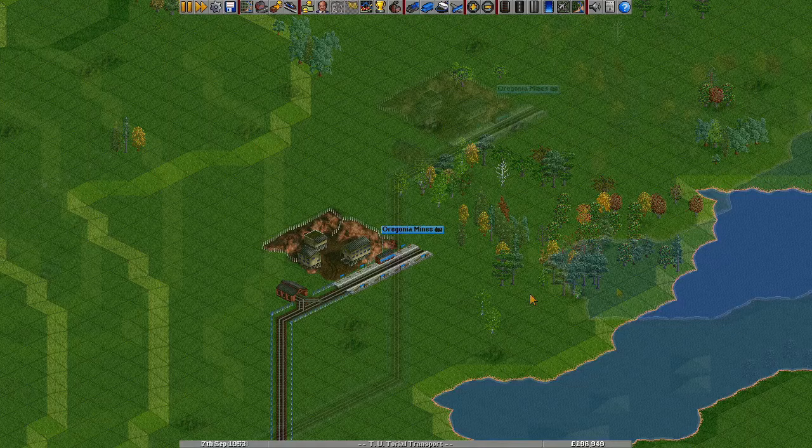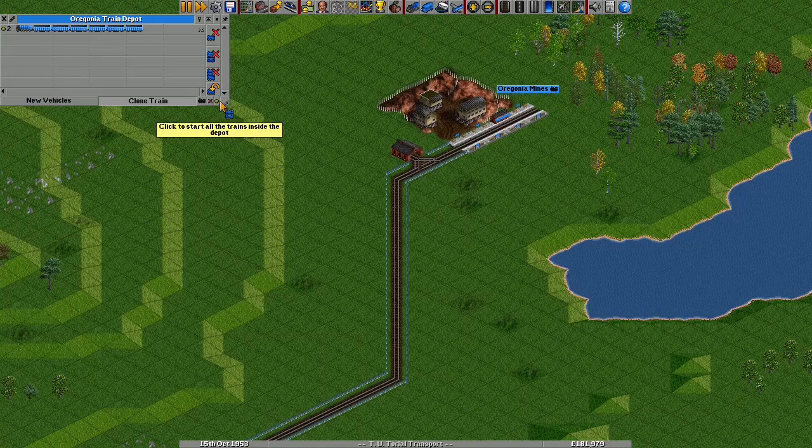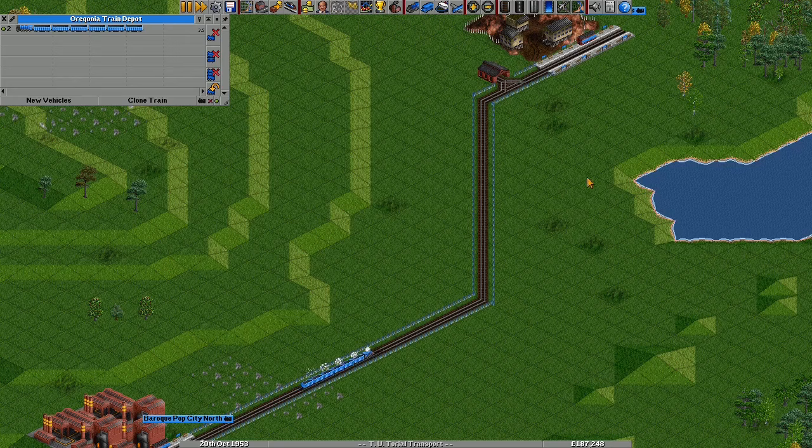I need a second train. I can build another by opening the depot, finding my existing train and Control-clicking on it with the clone train tool to clone it and share the orders. When I click start — what's this? My new train refuses to move. This is because, like a real railway, the railway in the game is divided into blocks, and each block can only have one train in it at a time. Currently we don't have anything dividing up the railway, so it's all one big block — because there's only one block, only one train can run on it.